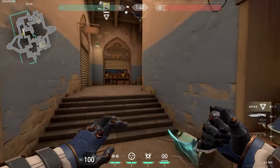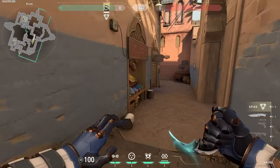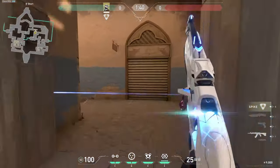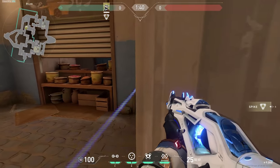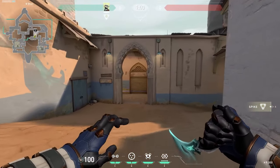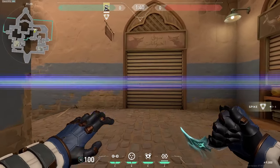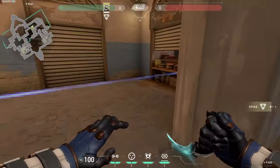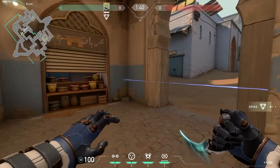If you are using both tripwires, I suggest the first one being here to hold the flank to A, especially with these new Cypher buffs. Now nothing can break this tripwire. If enemies want to break it, they have to actually peek out. A lot of the time they're going to get caught by it. And if a Skye dog comes out of hooker, her dog won't break the tripwire — it'll just get revealed by it, thankfully, because of these new Cypher buffs. The tripwire will remain active, so if anybody decides to flank, it's going to ping them. Such a good buff.